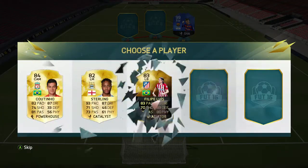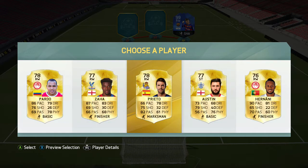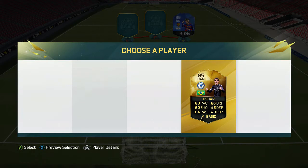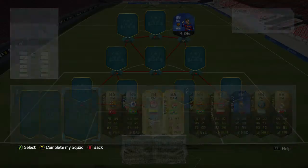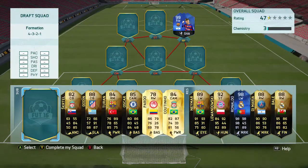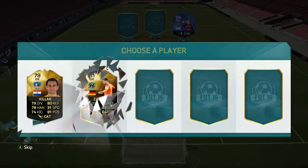For the striker or attacker position, Coutinho at 84 — have to take him, not great for chemistry. Then 78, 77, 78 — can go with Prieto or Pardo; we've got Messi and Bale so I'll go with Pardo, he's faster. Oscar links up really well with Coutinho so we have to take him. Turan at 84 — pretty bad but have to take the highest rated. Godin at 88 — not too shabby. Then Skirtel — could have done with anyone else. For goalkeeper: Victor Valdez or Julio Cesar — going with Valdez because he's Spanish and he's BPL so that's quite good.